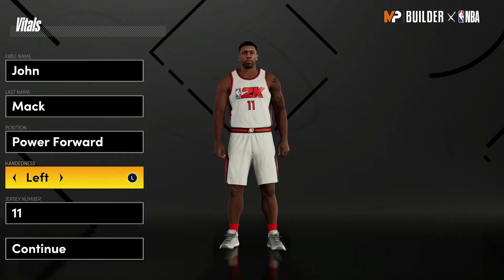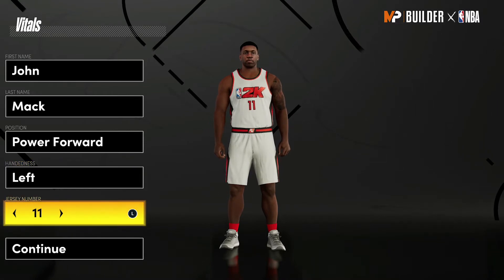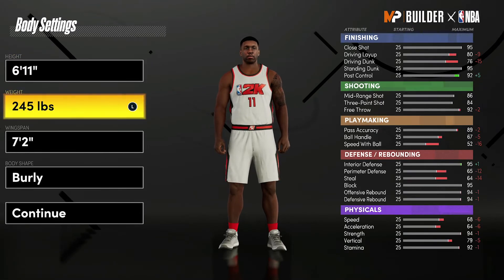Without further ado, let's get into the build. This is going to be power forward. Being a lefty and jersey number doesn't matter — I just chose 11 because that's the number he wears on the Pacers. For the body settings, you're going to bring him up to 6'11".